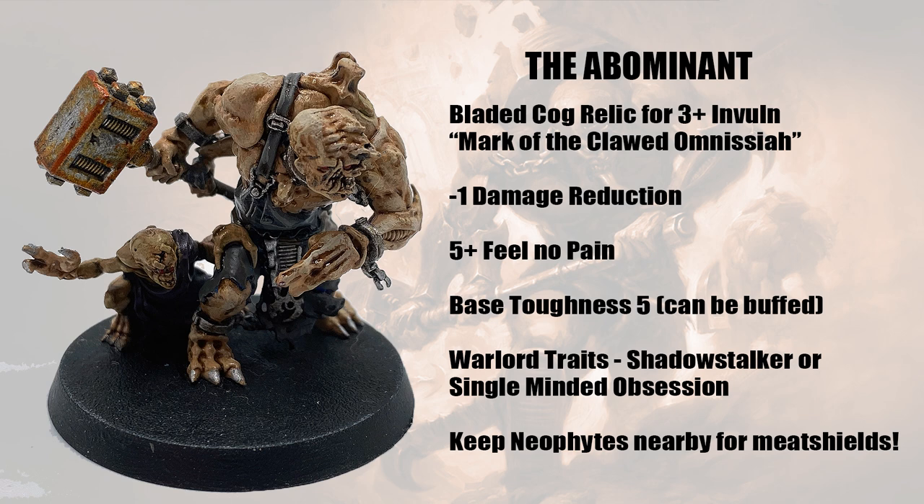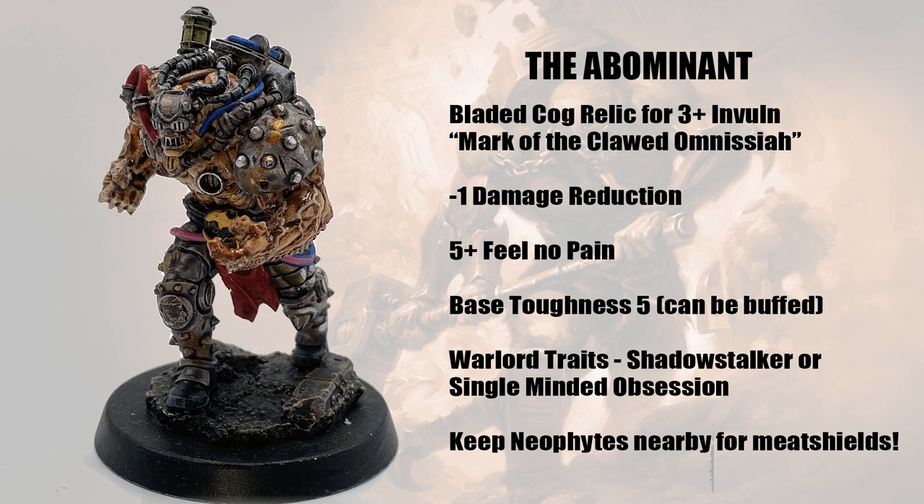Now we get to the interesting bit — the Abominant. He is essential for this play. We're going to kit him out with the Mark of the Clawed Omnisiah relic for a three-plus invulnerable save — basically stacking the four-plus from the relic with a plus one from Bladed Cog. Optionally, if you want him as your warlord, you could choose Shadow Stalker for a minus one to hit, layering on buffs to make him harder to kill. Most importantly, his exploding hits aura called The Chosen One: every hit roll of six becomes two hits and they're automatic, both for the Aberrants around him and for himself.